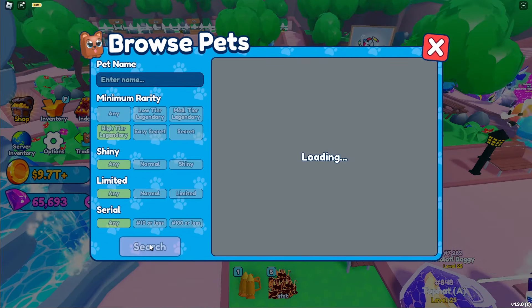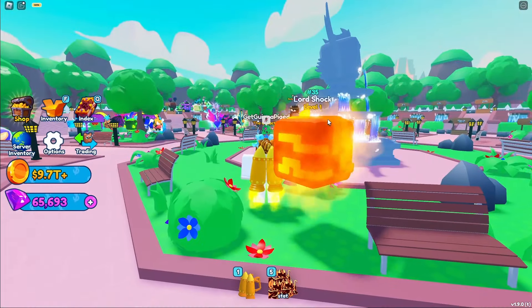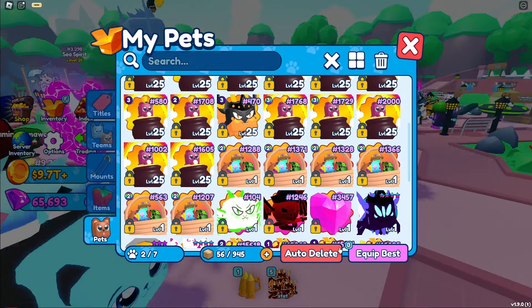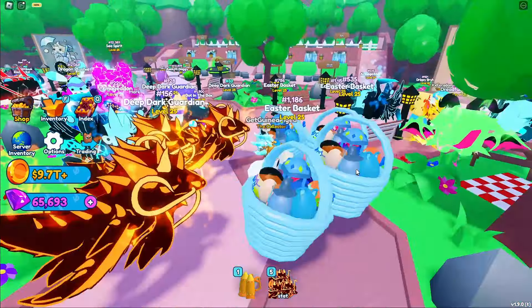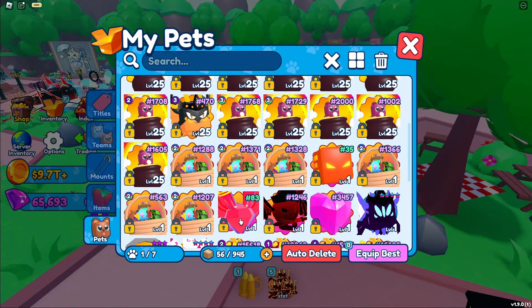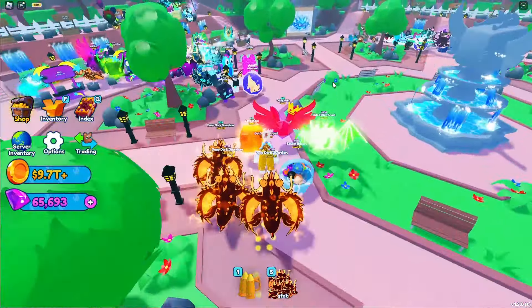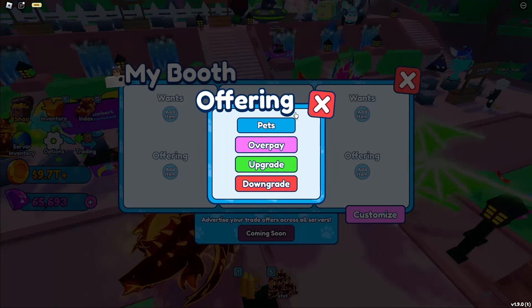I'm going on high tier legendary but it's only showing my inventory — is that normal? They've made Lord Chalk a lot more tiny, that's not cool. The Godly Gem is a lot more tiny too. A lot of the pets are just really tiny now for some reason, which is kind of sad. I still haven't managed to build myself a booth because it's just too weird.